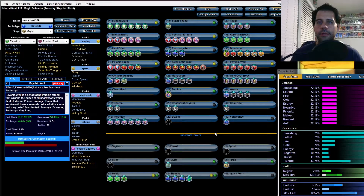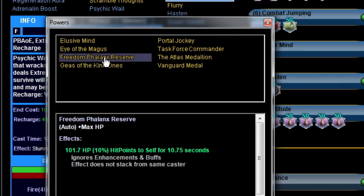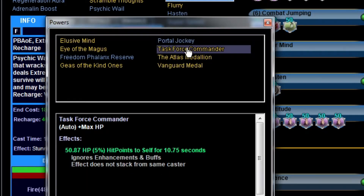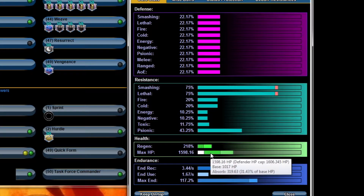Now I'm going to pick the accolades — I like to see what the build looks like with all accolades. Freedom Phalanx, Portal Jockey, Task Force Commander, and Atlas Medallion. With all of those we're almost at the HP cap of 1606 — sitting at 1598. That's awesome. One Amplifier from the Pay-to-Win store will put you over cap.